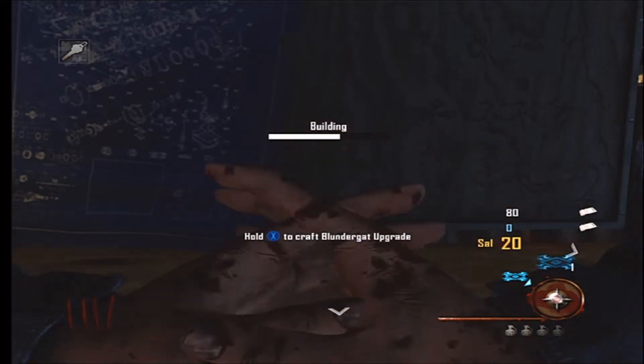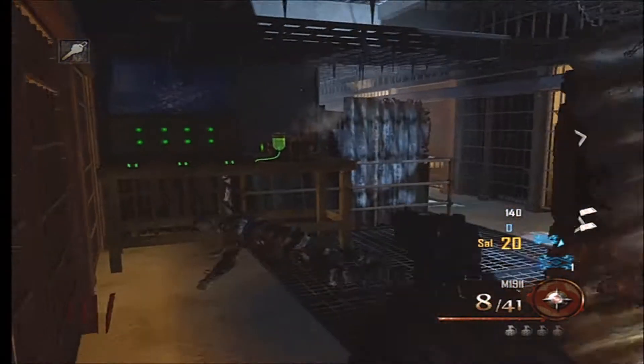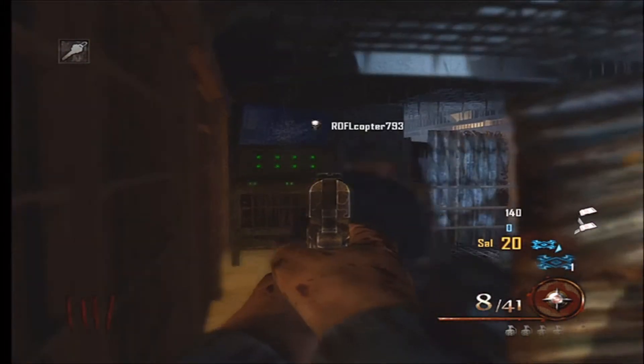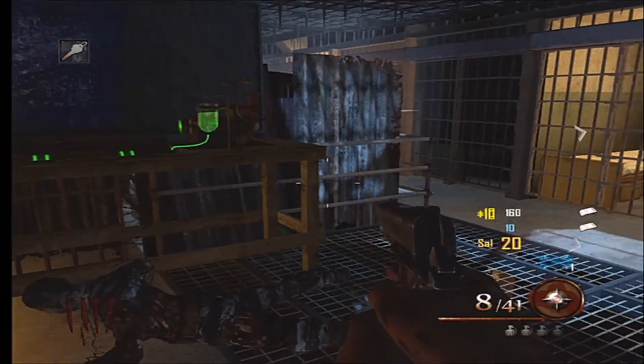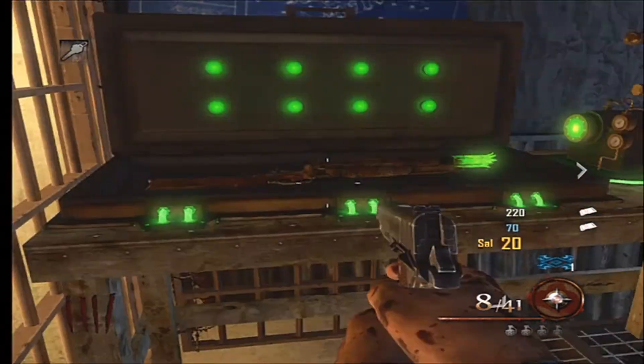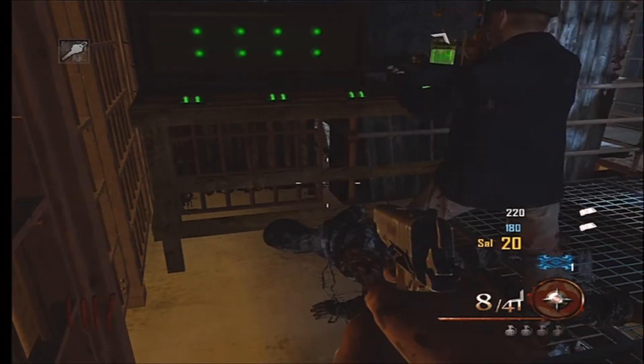When you have all three pieces and you craft it, it makes this weird-looking meth lab-style workbench. There you can see him put in the Blunder Gat — I don't think it has to be upgraded at that point.